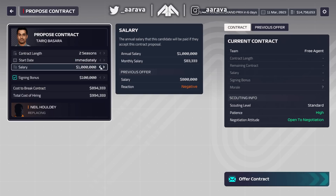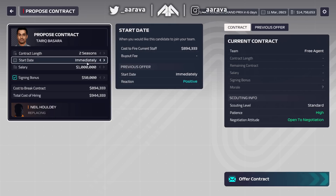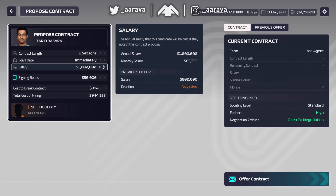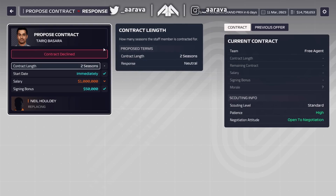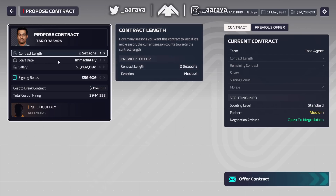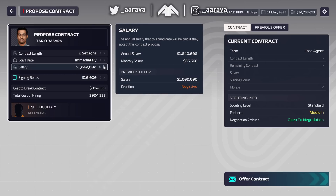Declined! He liked the bonus but wants a higher salary. That's fine - I'll go for 1 million salary and bring the bonus down. He's still pretty high on patience. Tarik, please just accept 1 million dollars per year! Oh, he wants more than 1 million a year? Fine - no bonus then, just a 10k bonus. Patience is medium, so this has to be the offer.